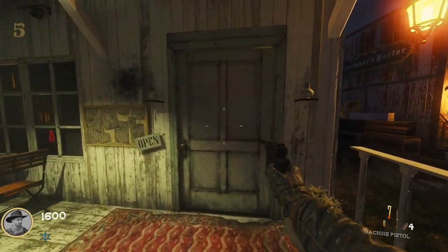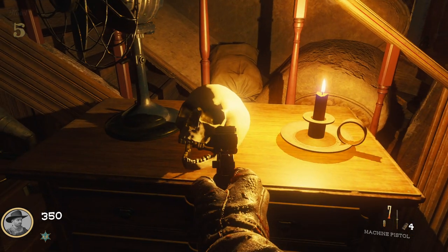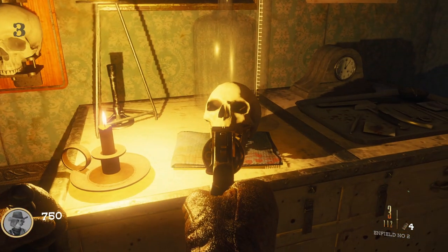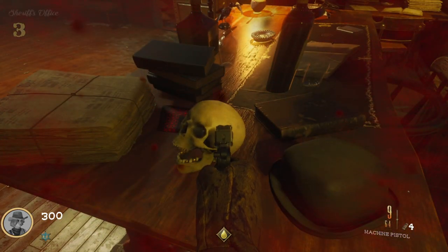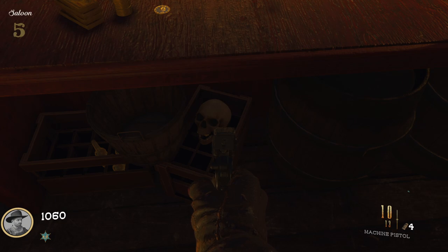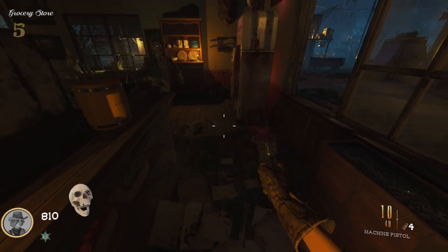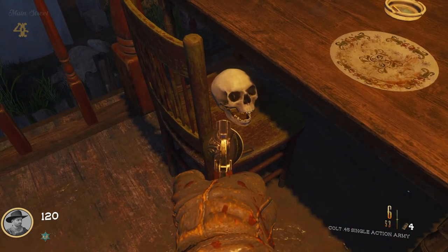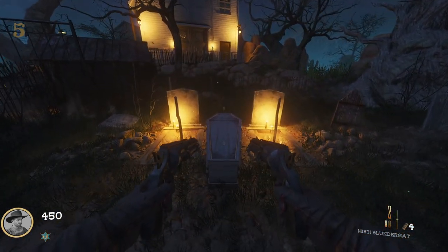The first step is you guys are going to want to locate two skulls around the map. First possible spawn location is going to be in the hotel on the set of drawers next to the staircase. Second location is possibly in the undertaker parlor right next to the perch machine. Third location is in the sheriff's office on the table. Next possible spawn location is in the saloon behind the bar in a basket. Next is in the store on the counter, and the final possible spawn location is on the balcony area in the saloon on the chair.